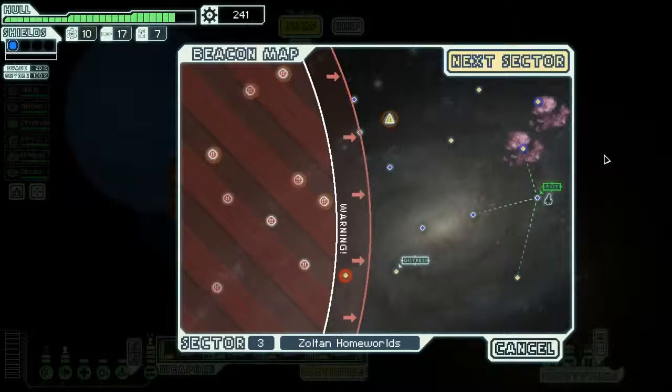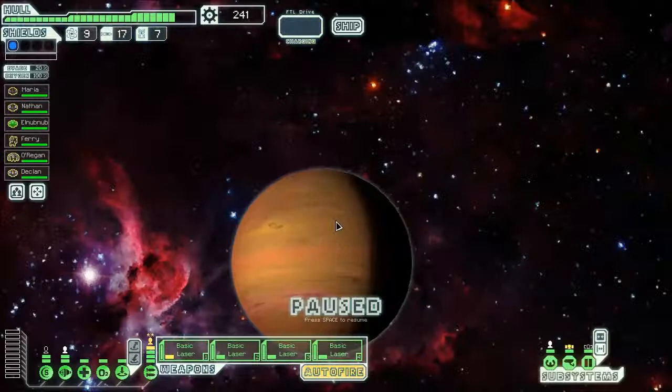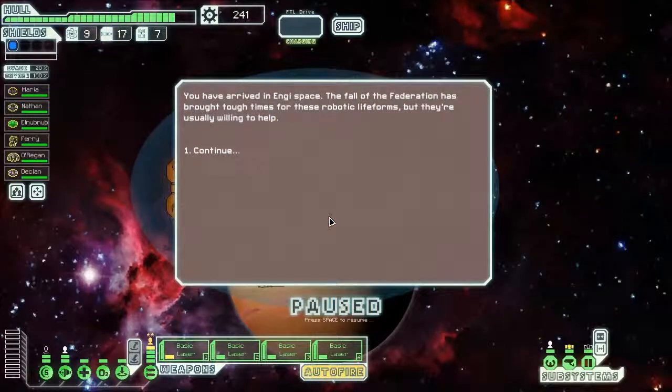Welcome back everyone to sector 4 of my playthrough of FTL Faster Than Light. I have a choice between a Zoltan controlled zone and an NG homeworlds. I think there is another ship that's actually unlocked at the NG homeworlds — the hint is something like they only trust their own — so I'll need to use my NG crew member to work with this quest. I'm going to the NG homeworlds to find out what this vague memory is.